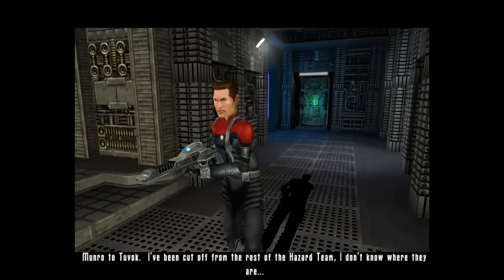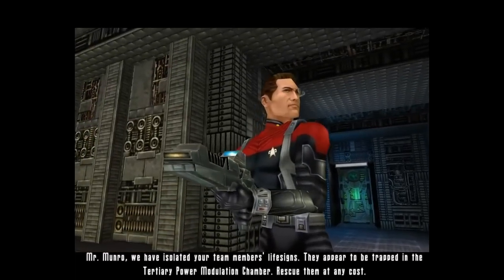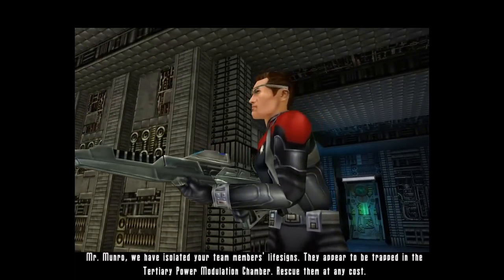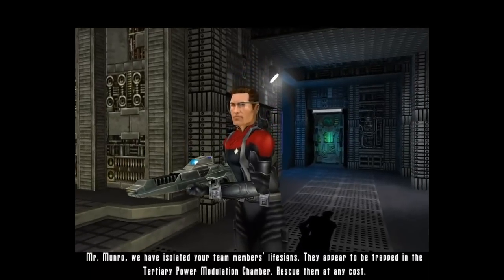Monroe to Tuvok - I've been cut off from the rest of the Hazard Team. I don't know where they are. Mr. Monroe, we have isolated your team members' life signs. They appear to be trapped in the tertiary power modulation chamber. Rescue them at any cost.